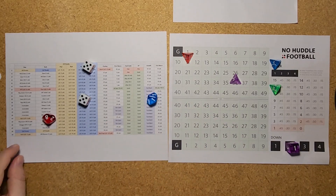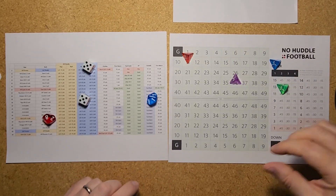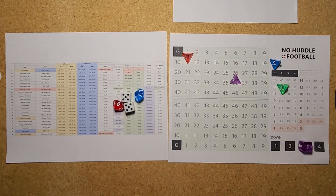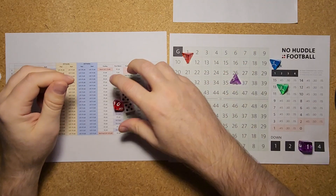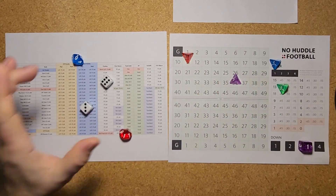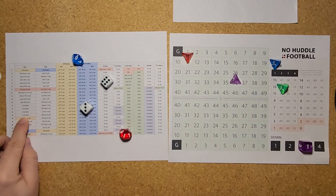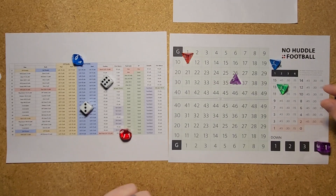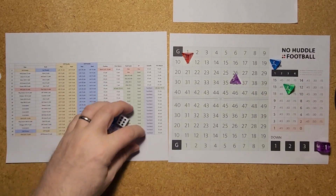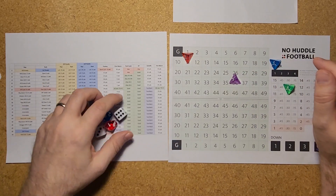An 18 is a passing play, a 55 is incomplete — 15 seconds off, and it's third down and 15. On third and long I'm going to call a pass play, ignoring the initial run/pass roll. A 36 off the passing chart comes up incomplete as Kirk Cousins can't deliver. That sets up a fourth and 15. The Vikings are going to kick the field goal — that's a 43-yard attempt.